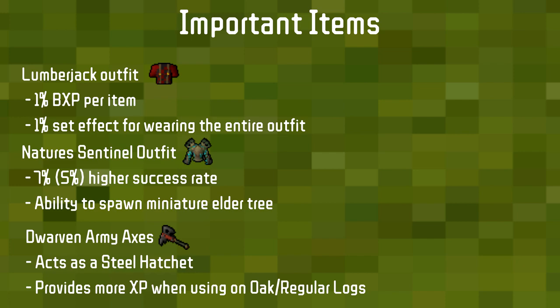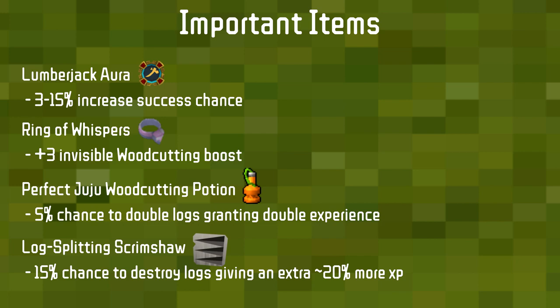The Lumberjack aura provides a 3 to 15% increased success chance for Woodcutting depending on the tier. I'd personally suggest going up to tier one or two and then saving your loyalty points for something else.